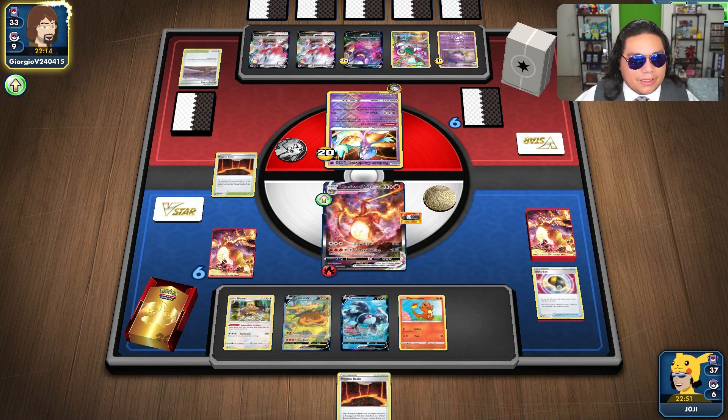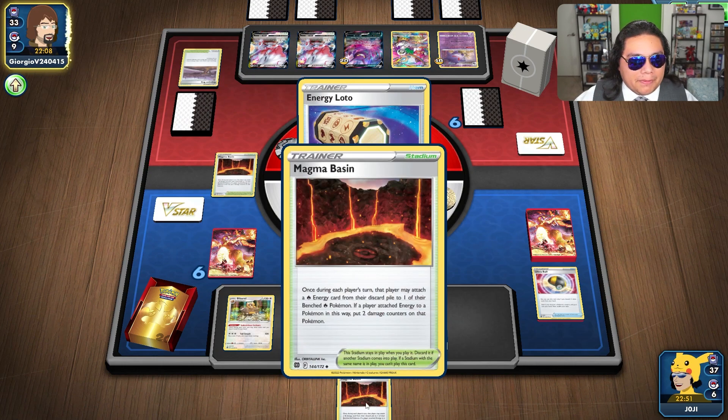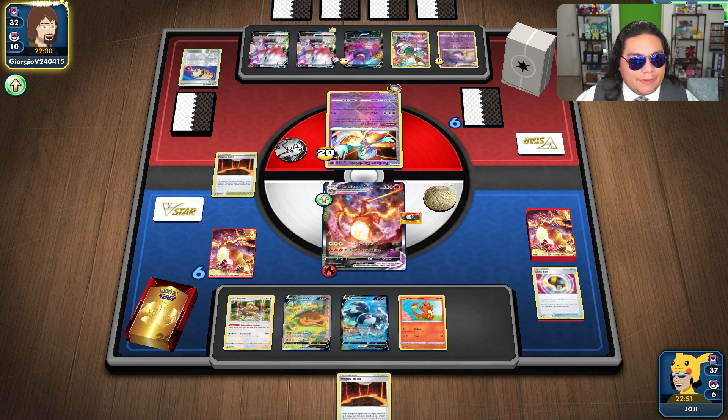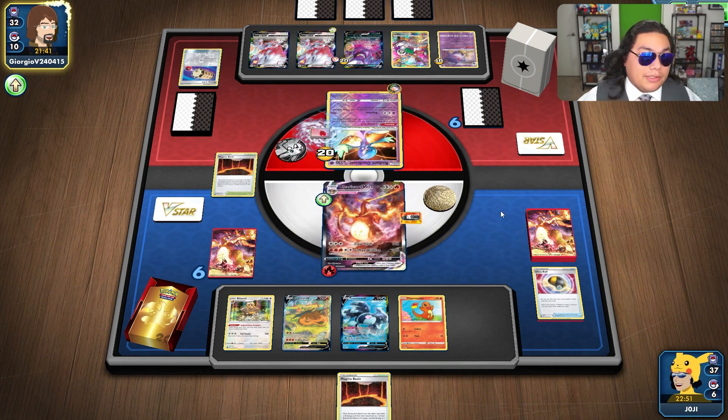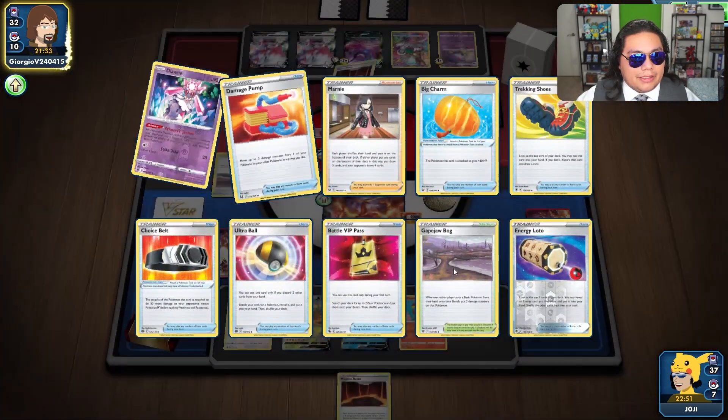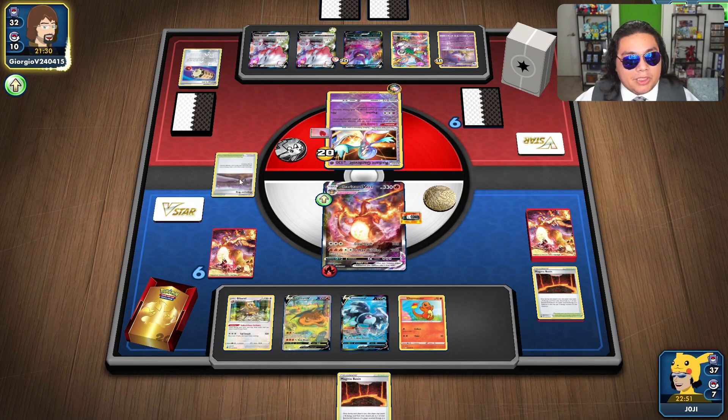I don't see how they get out of this right now. If they do play another Bog, I can just bump it with my Basin. There's a Double Turbo Energy going up. Do they have the Retreat? Do they have the Zoroark VSTAR? They can still use Primate Wisdom as well. There's an Air Balloon, so they can just retreat for free. They are locked out of Aurora though. There's the Gapjaw Bog coming down again.